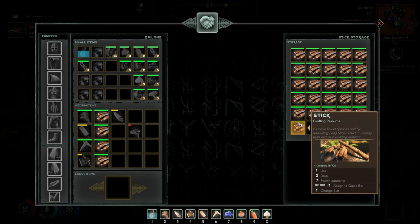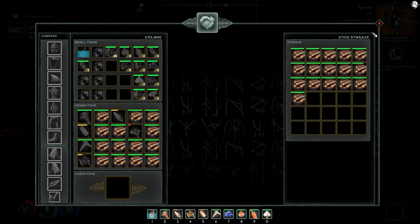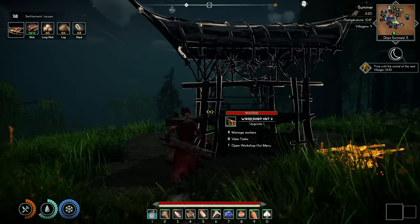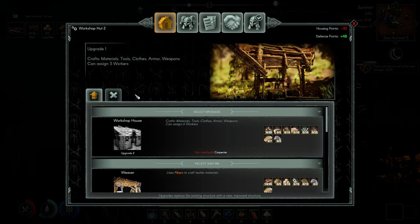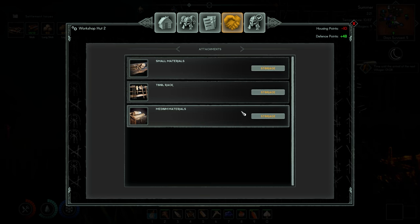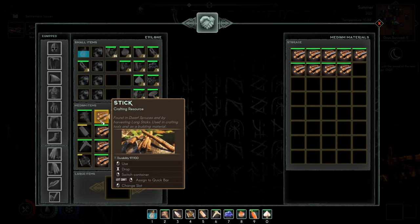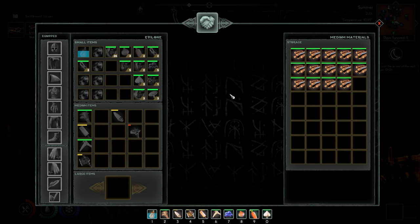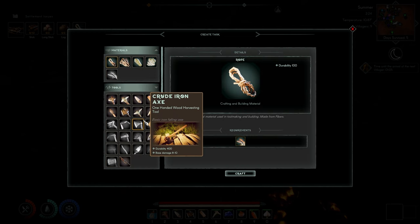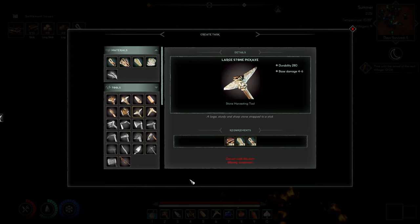We're going to take as much sticks here. I'm doing this because my lumberjack will pick up more sticks that way — he won't pick them up and put them here, he'll put them in that hut. I need that, so we'll craft that. Perfect.